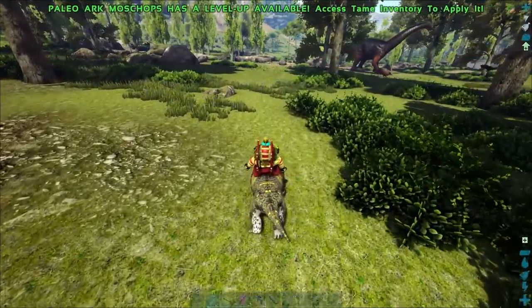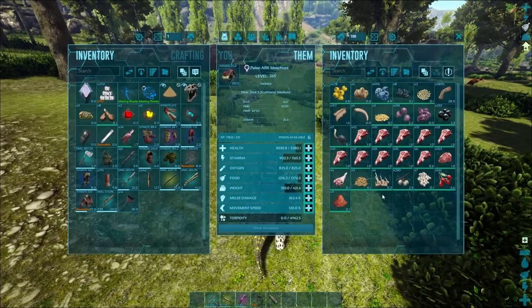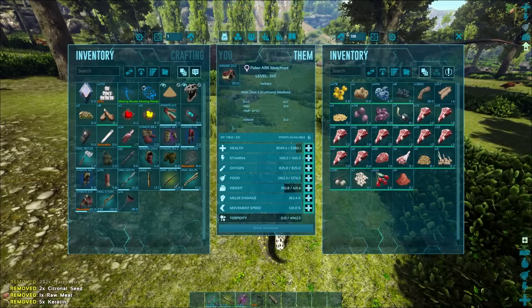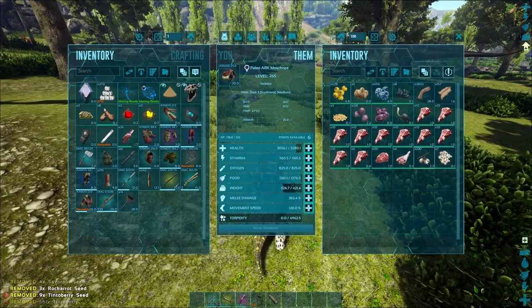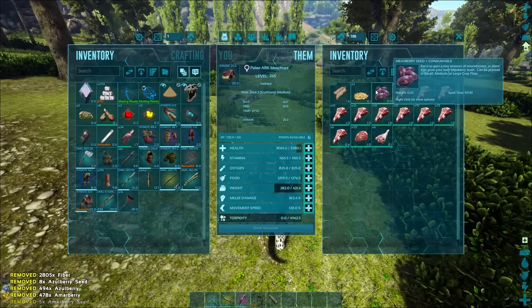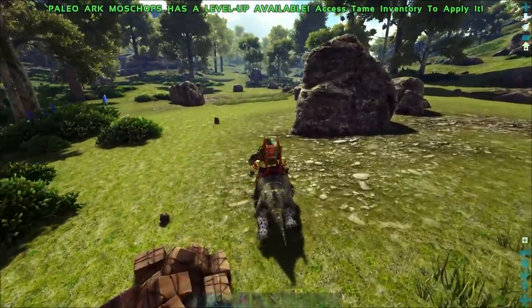Berry gatherer to be fair. What else do we collect? I mean we can set it to auto collect as well. You're getting quite weighted there pal. Let's just dump some of this stuff. Dump some of them berries. There you go. I'll stick that beef in the fridge.